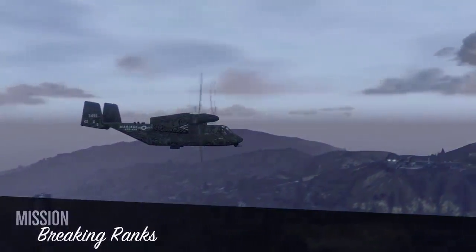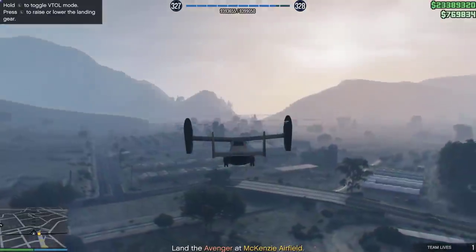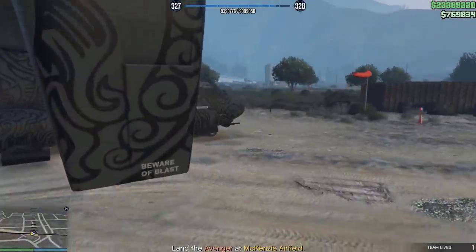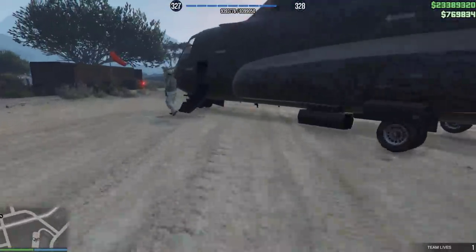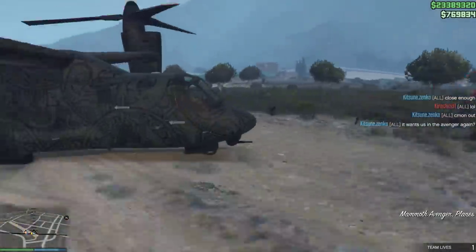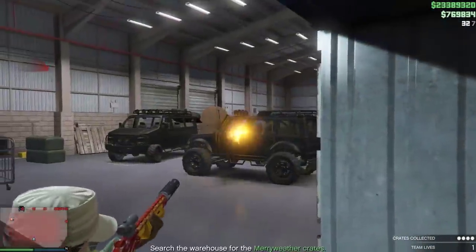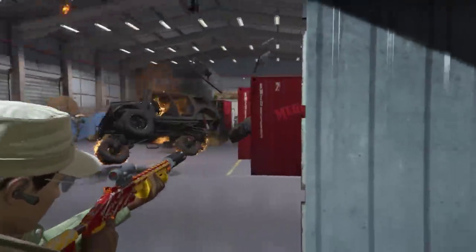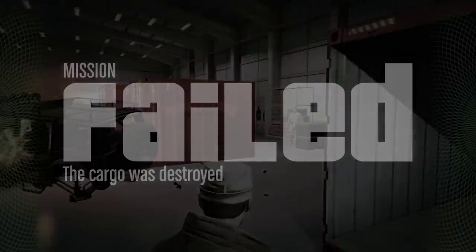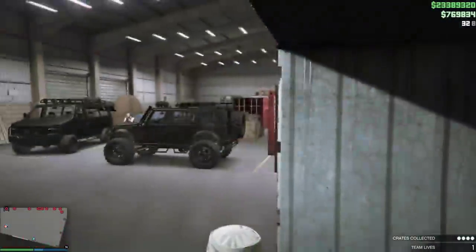Breaking Ranks is probably the buggiest mission in the lineup. You land your Avenger at the airfield while preemptively shooting at enemies that are supposed to be hidden from the player. When you land, don't get out of the Avenger — otherwise it'll tell you to get back in, and then the game goes 'oh right, yeah, you did land the Avenger, sorry.' Shoot some enemies. Then there's a moment where the game tells you to blast your way through but then fails you for doing exactly that. Blast your way through. Stupid.